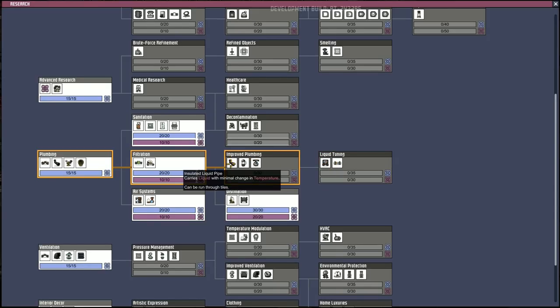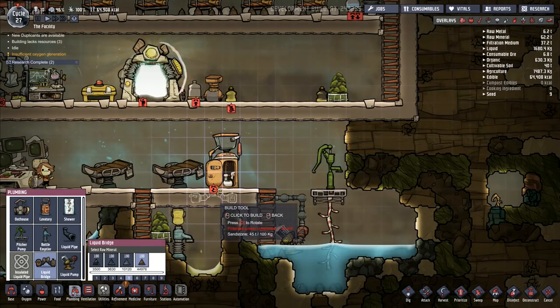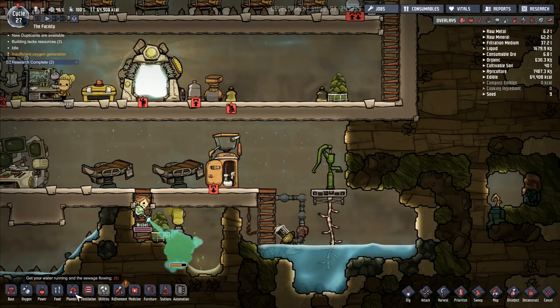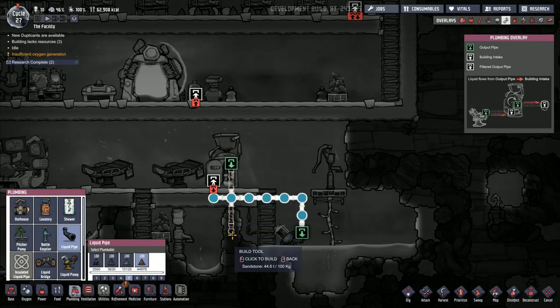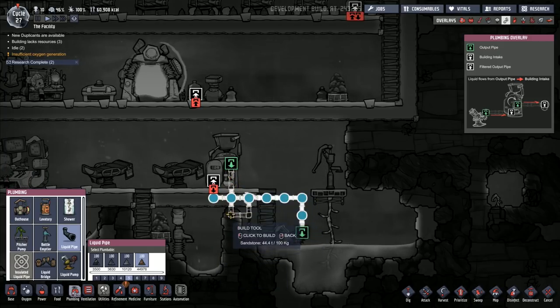I didn't mean to press R for research. We'll do improved plumbing. Liquid tuning — cools the liquid pipe through it. Warms large bodies of liquid. Insulated liquid pipe. Decontamination — nullifies polluted oxygen, kills a significant amount of germs present on raw ore. I want that decontamination one next, I think. I don't know how to use the liquid bridge really. I kind of want to have some stuff coming out of here. Liquid pipe — that's the output there, isn't it? That's the input. And the green one is the output. So I kind of need this to run down here like this.